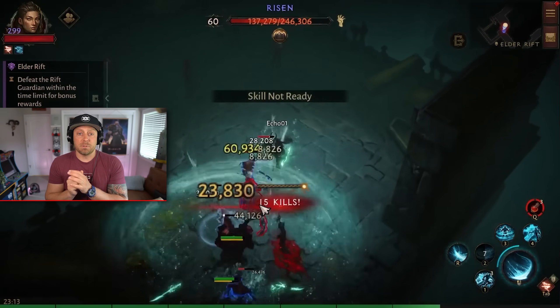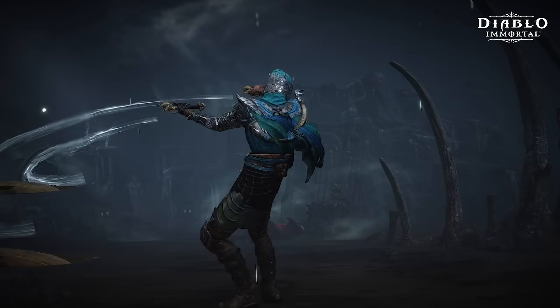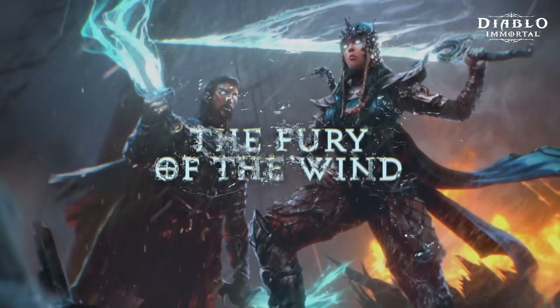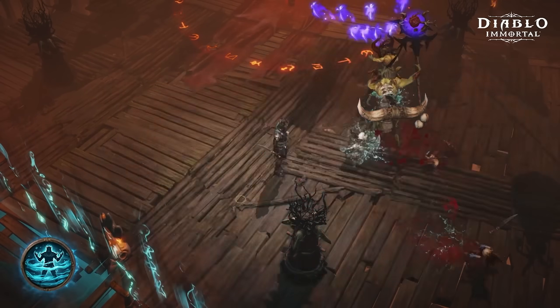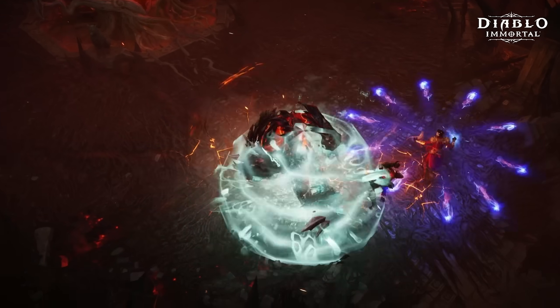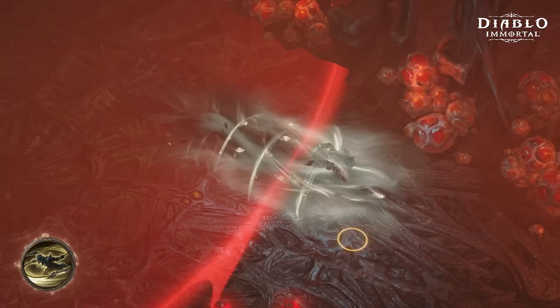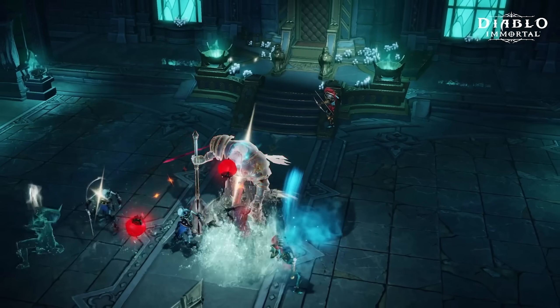On May 23rd, players can try their hand as the Tempest, available for free to everyone. Sculpted by the Storm, the Tempests are warrior priests who have mastered controlling wind and water. They are defined by their high mobility and their ability to summon Zephyrs. These Zephyrs are not a skill — they are part of the class itself, and no matter what skills you have equipped, you will be able to summon these Zephyrs, which are water creatures that fight beside you in a mix of melee and ranged attacks.